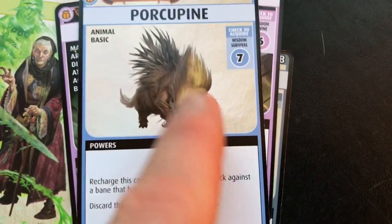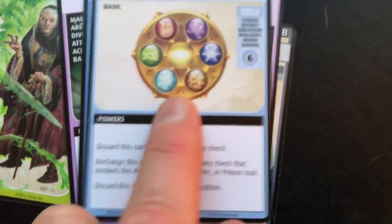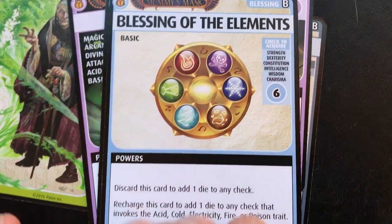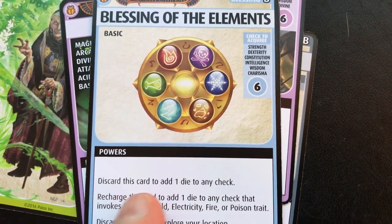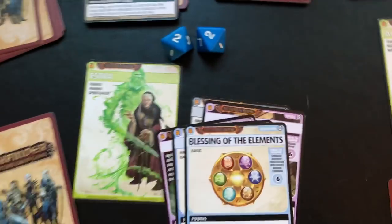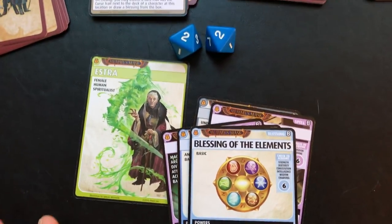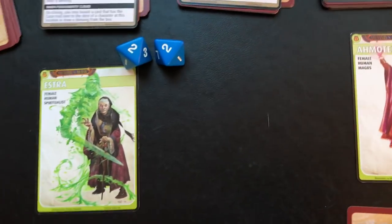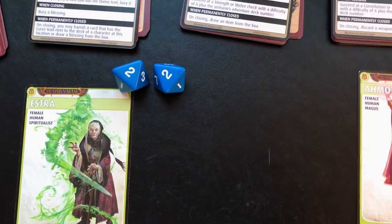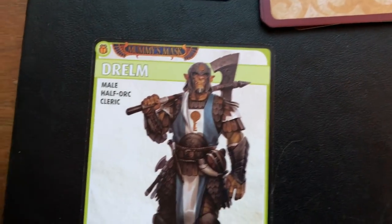She also has a porcupine — that's cute — an animal ally. Recharge this card to add 1d8 to your check against a bane that has the animal trait. You can also use him to explore, as oftentimes allies let you do an extra exploration. She has another blessing of the elements — discard to add one die to any check. So far I'm very happy with the hand that I drew for old Estra.